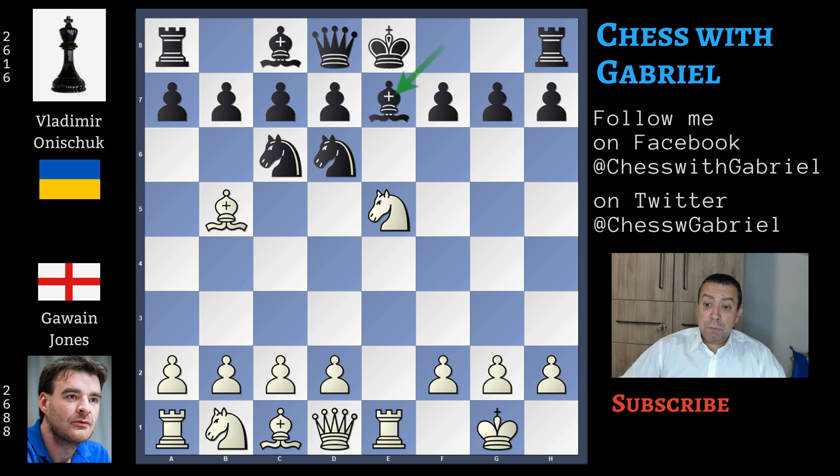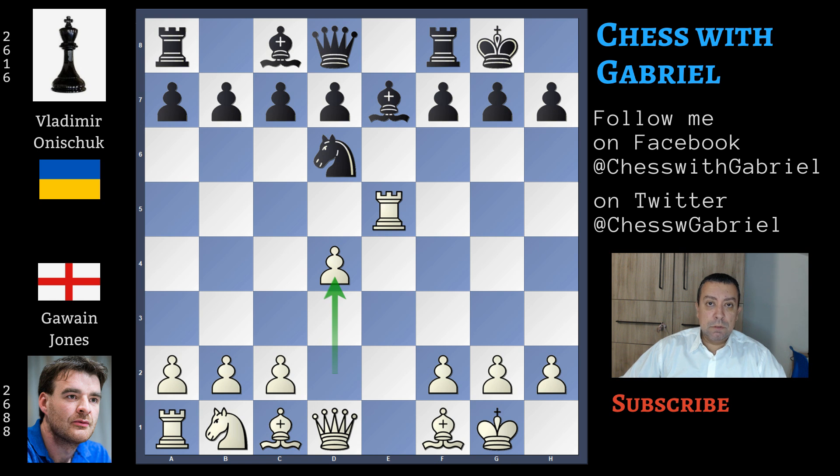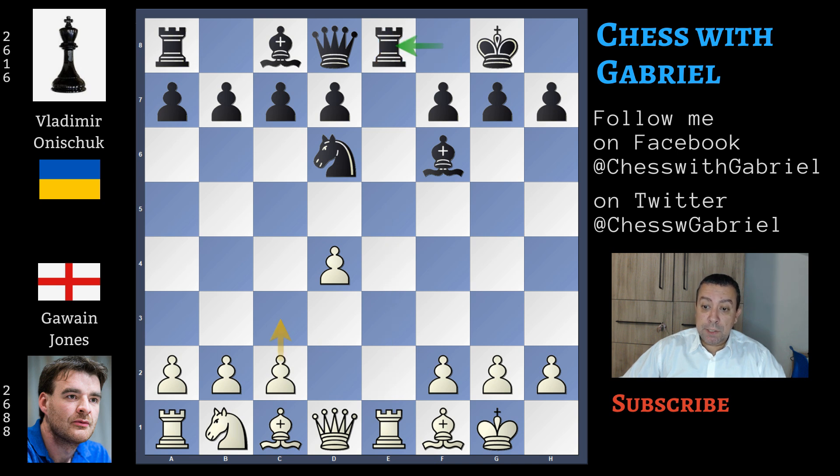After bishop to e7, that checks the king and now this bishop must move back. Bishop back to f1, knight captures. Rook captures on e5 and short castle for black. d4, all normal stuff. Bishop to f6 attacking the rook. Rook back to e1 and rook to e8.